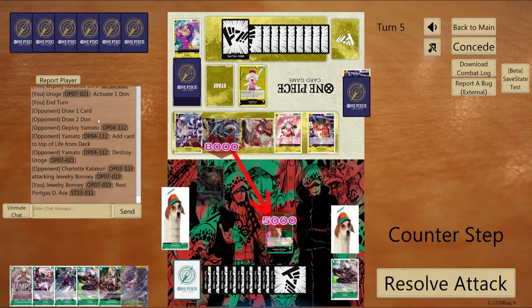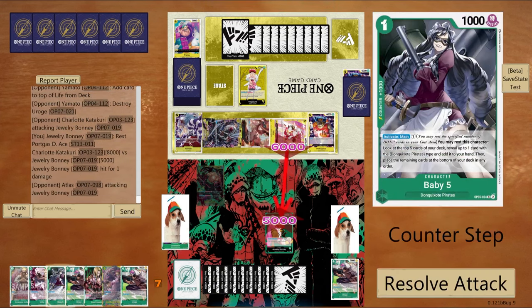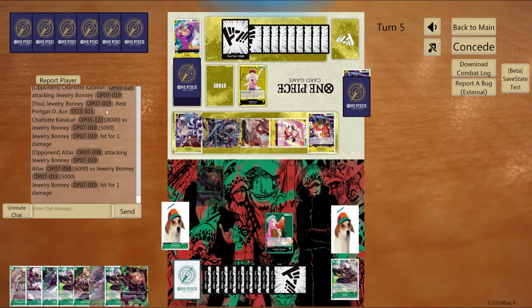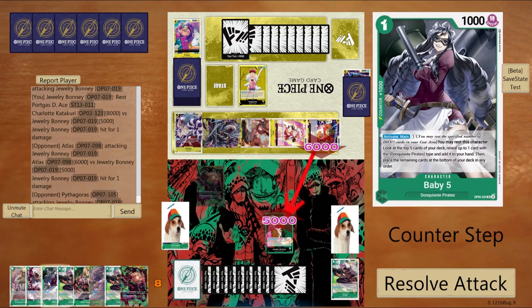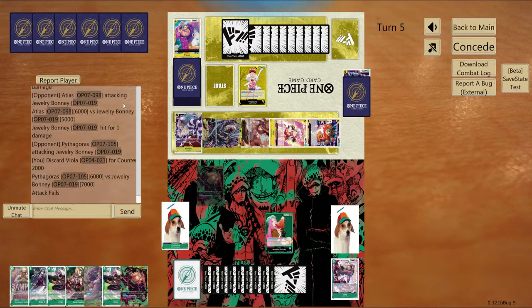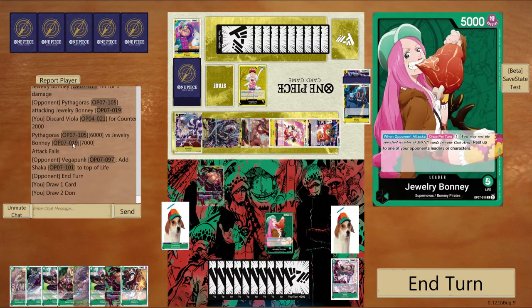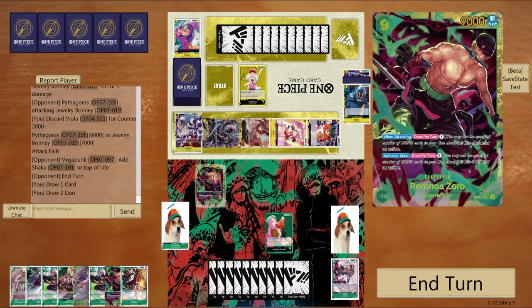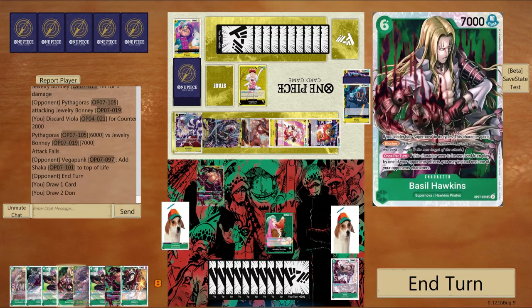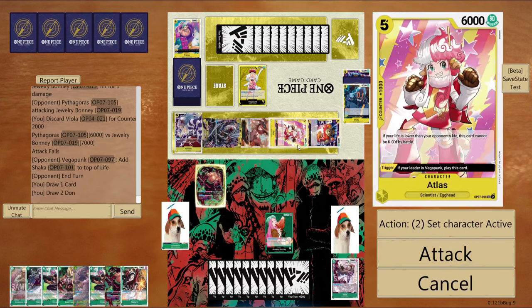He's going to swing 8K to my life and I use my leader effect to rest the Rush Ace. I take the 8K swing, then he swings 6K with Atlas — I take that too. Then 6K with Pythagoras and at that point I counter out. I wanted to rest the Ace because I knew I could counter out of the other two hits, but the Ace hit was going to be harder to counter. Especially with my hand right now, I don't really have a lot of counters, so I got to take the hits I can and take the hits I can't.